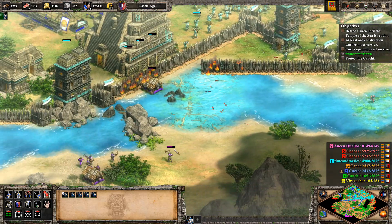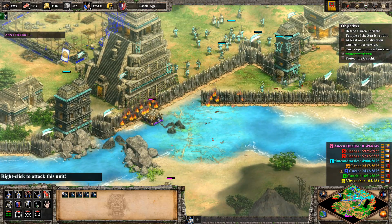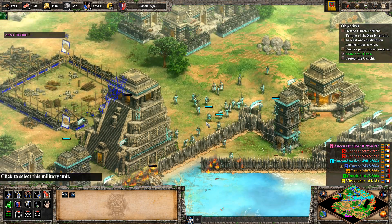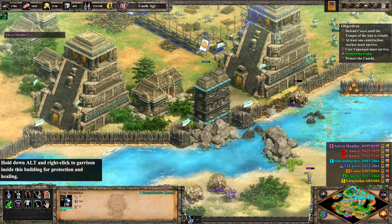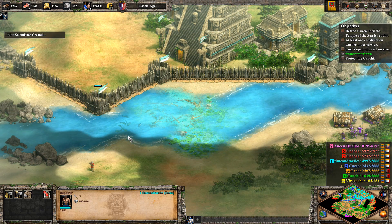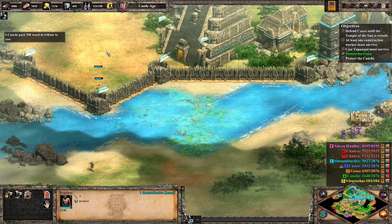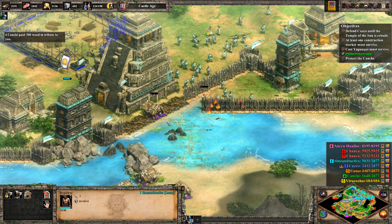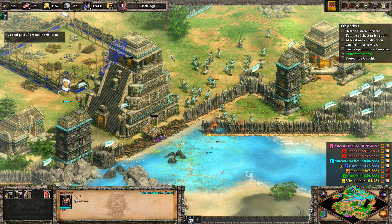There's one guy coming across. Oh, he's going to be getting through there, isn't he? My strategy here is not great, is it? Let's get him over here. We don't want to take damage there. Oh, wow, look at that. That's going to be a problem.